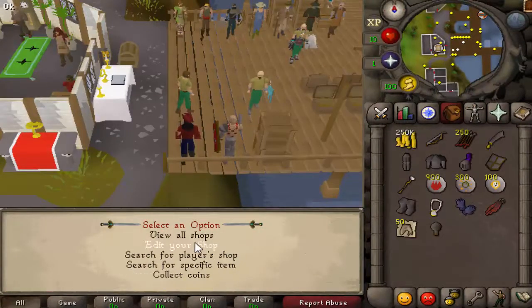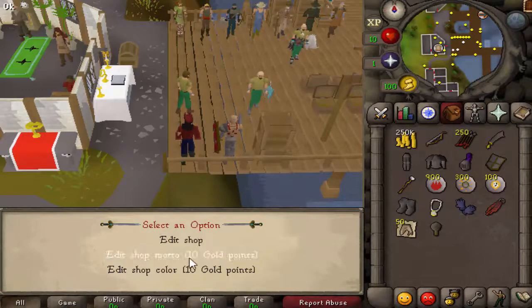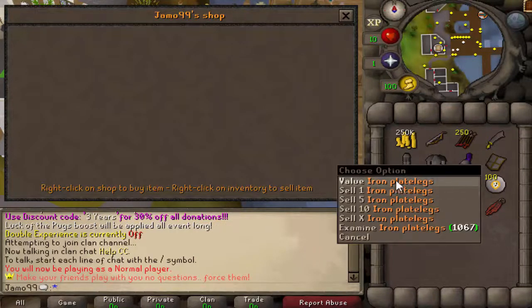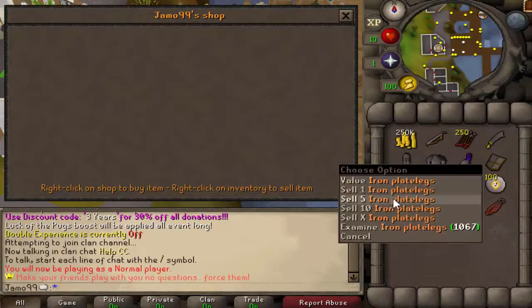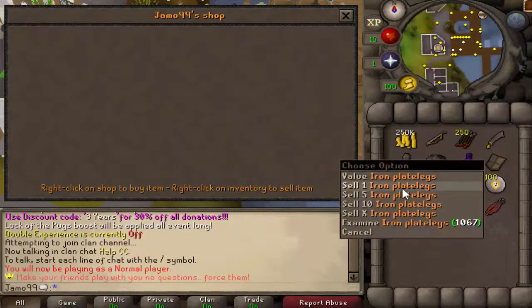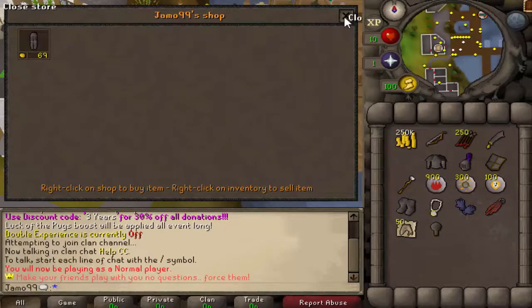All right, so we're on the other account. We'll edit your shop — edit shop model — because that's where you do that. I think it's using roughly the same system that Vincello has, it's just that Dark has done a lot of improvements to it, and now it should work offline as well. So this is your shop right there. We'll sell iron plate legs, 69 GP, just like that.